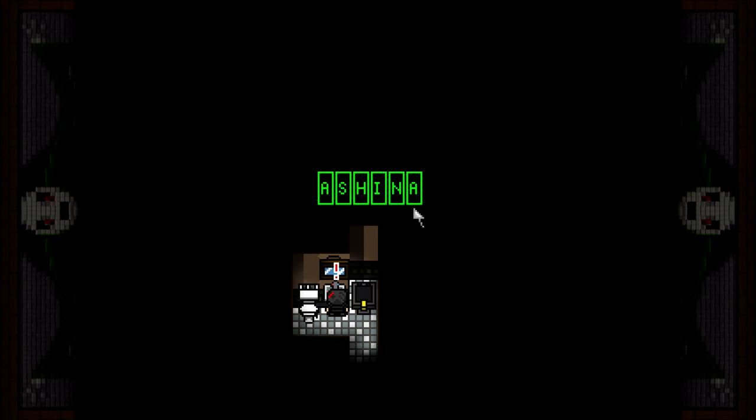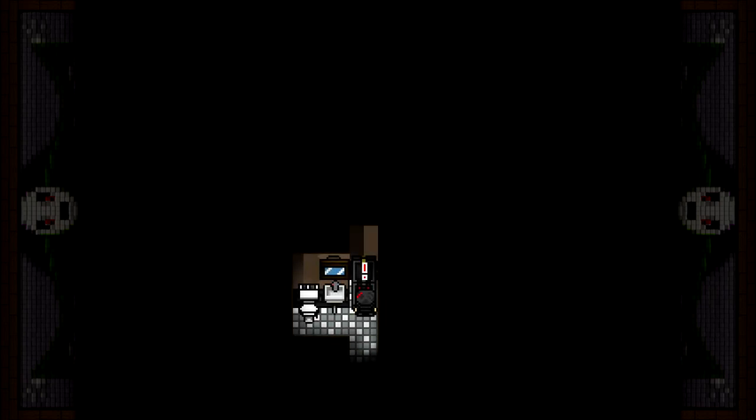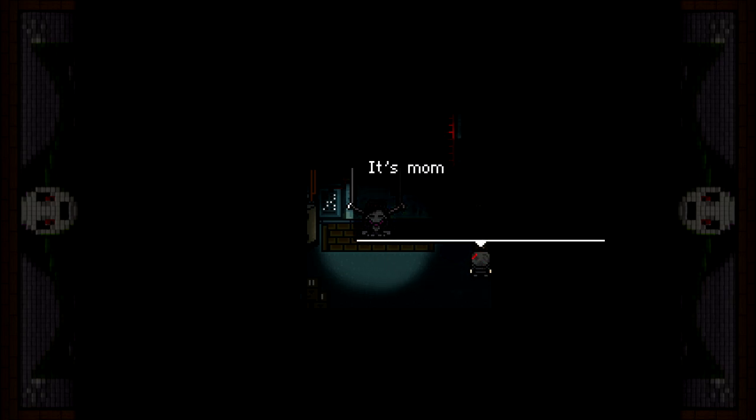Ashina is going to be spelled like this. Once you do that, you are going to be good for the next step. Head over to the latch and make sure you use the screwdriver on it to open it up. Head on inside, skip the cutscene if you want to, but once it's over, make sure you grab the shovel to the right.